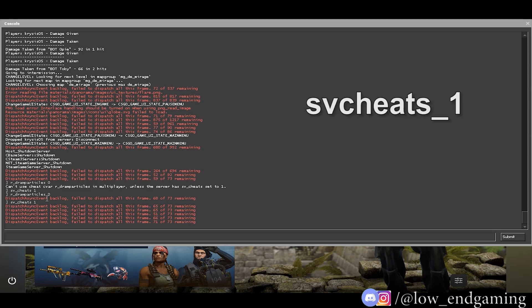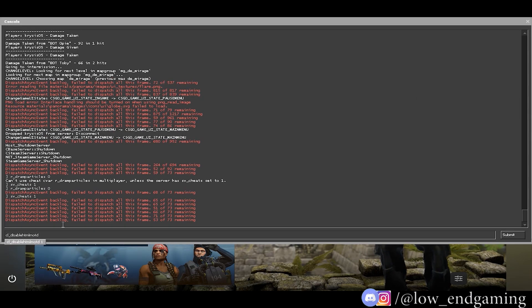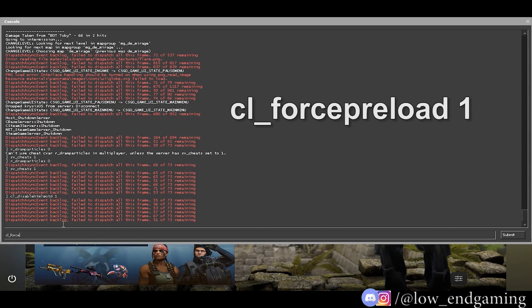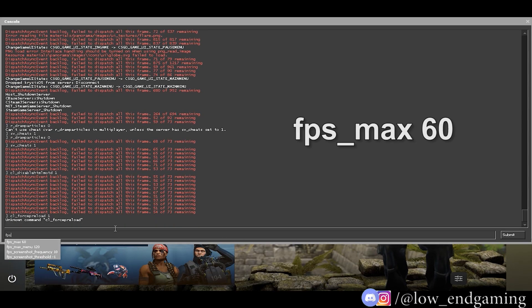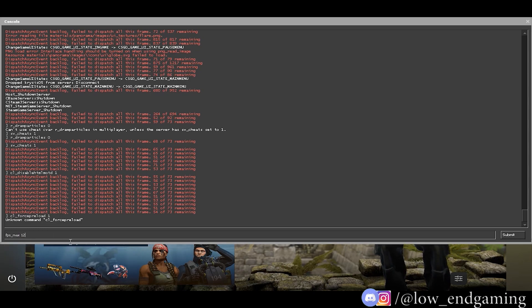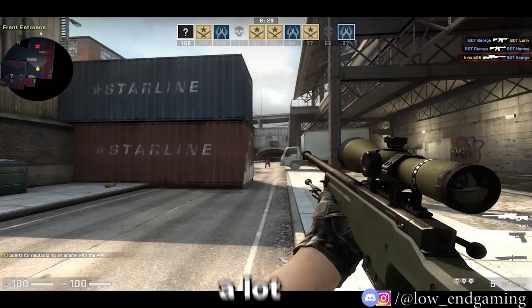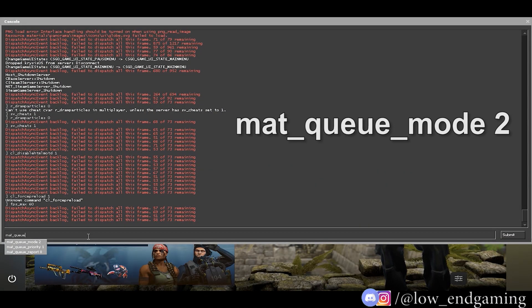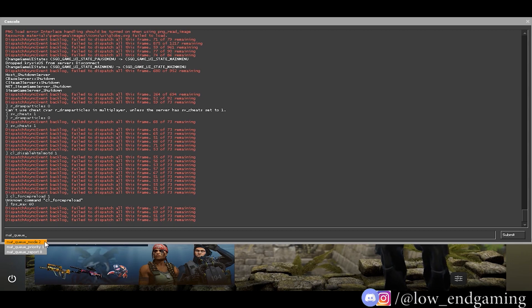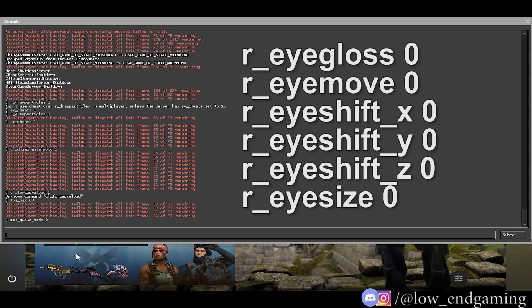In the console, type sv_cheats 1 and press Enter. Next type cl_disable_html_motd 1 and press Enter. Then type cl_forcepreload 1 and press Enter — this command preloads all maps and sounds. Now type fps_max 60; this caps your FPS to a specified value. You can set it to 30, 60, or 120 — your choice. If your game stutters a lot but gets very high FPS, limiting it can reduce stuttering. Type mat_queue_mode 2 — this forces your CPU to use multiple threads for better performance. Now follow the screen and type the next six commands; they are very useful.